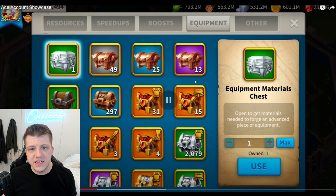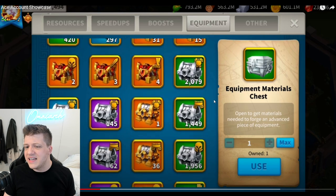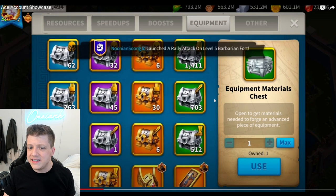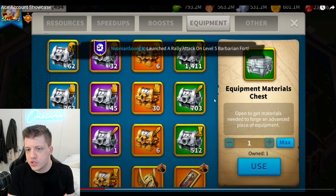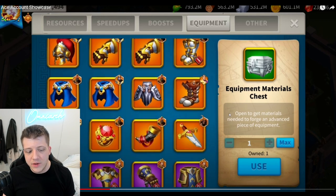Moving on to the equipment — not that many materials here, he probably recently crafted something huge because we've got a decent amount of blueprints. We can see some really interesting equipment choices. Just to get a quick count of the legendary pieces: one, two, three... fourteen legendary pieces total. We've got the talent on the boots, and three legendary accessories — those are expensive.